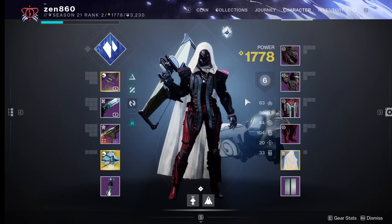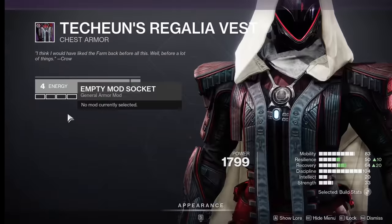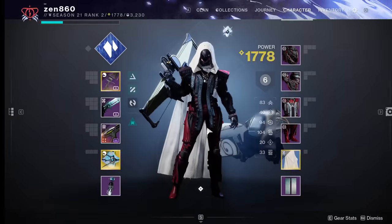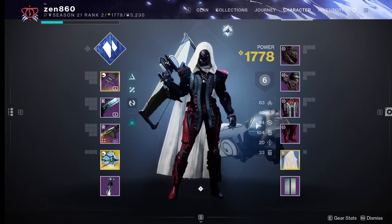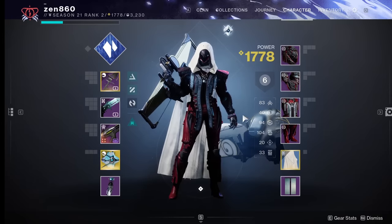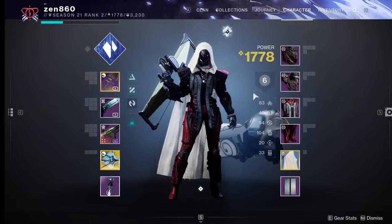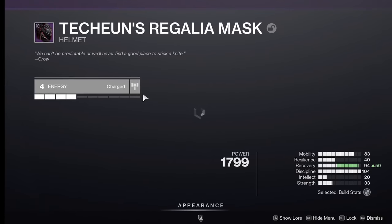So let's throw on some recovery mods and see where we're sitting. With that out of the way, if we were to masterwork our gear right now, our recovery would go to — we would get plus eight — so our recovery would go to 100. Our mobility would go to 90, and again we get triple 100s instantaneously. So let's masterwork this armor — we already have triple 100s. This is absolutely ridiculous.